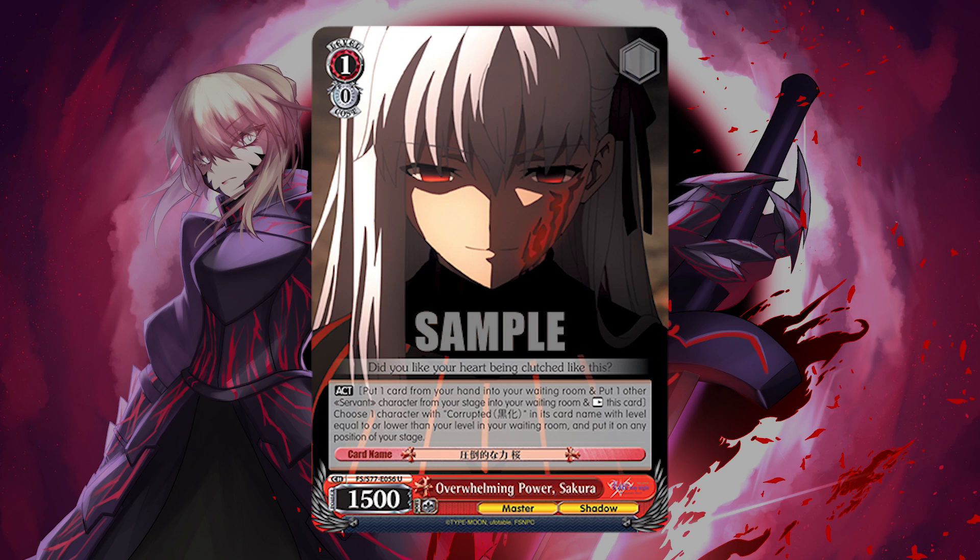Going into level 1 — the Sakura is a back row piece that acts: you can ditch a card from hand and sacrifice a servant character from stage, by resting this card, to bring one in from waiting room. So we could bring on the 1-2 Saber from waiting room without paying a stock cost, which is very relevant — we're not committing that stock, so we can play with it in other ways. It does eat hand, and you can only do this once per turn per Sakura on board. But you can do that at every stage of the game starting at level 1 — I think that's really important for this deck.